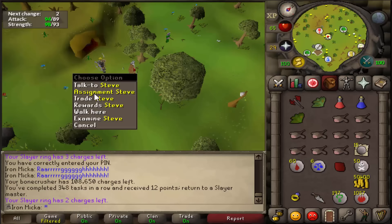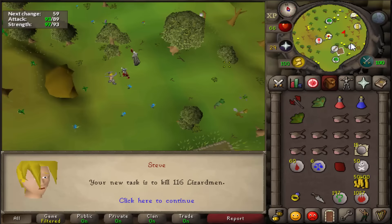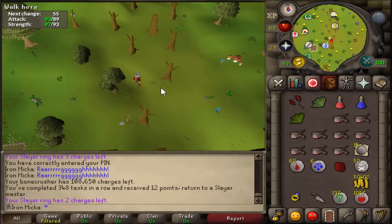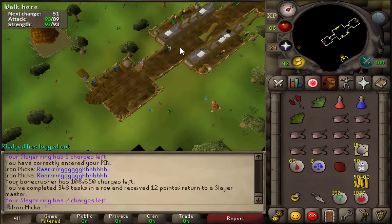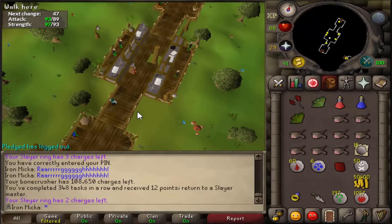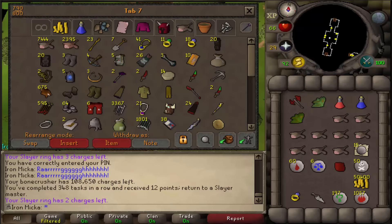I'm too lazy to go to Duradel, so let's go ahead and grab another lizardman task. I'll just quickly kill the little ones. The problem with the big ones is that you constantly get normal players with cannons who crash you - I really hate that spot. So I'll just kill the little ones, which is a pretty fast task. I'll talk to you once I grab the next task.